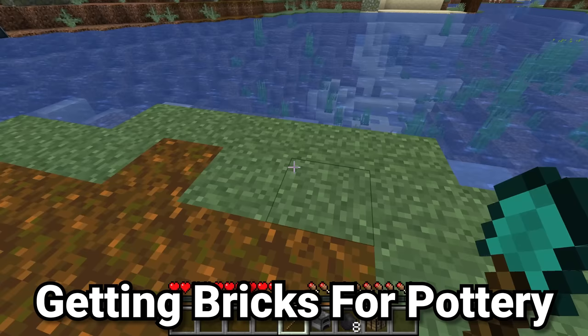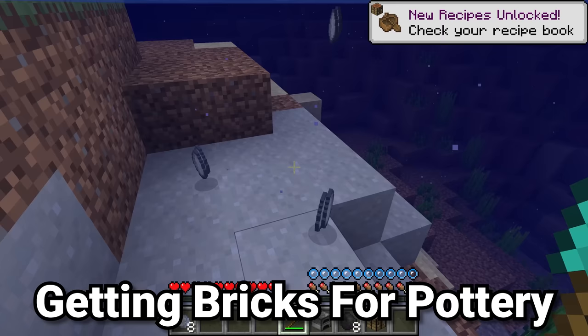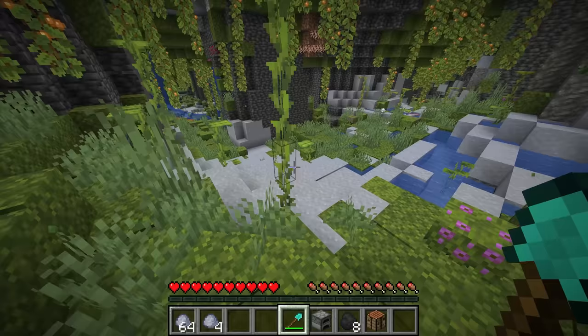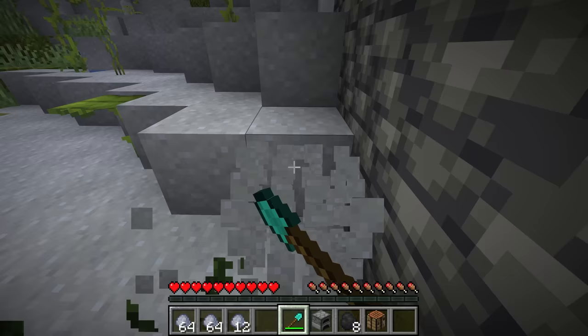To get any type of pottery in Minecraft we first need bricks. There are two ways of getting bricks and I will show you both. The first way is to find clay. Clay can be found in two main places: riverbeds, where breaking clay blocks gives four clay balls each, and lush caves, which are absolutely full of clay.